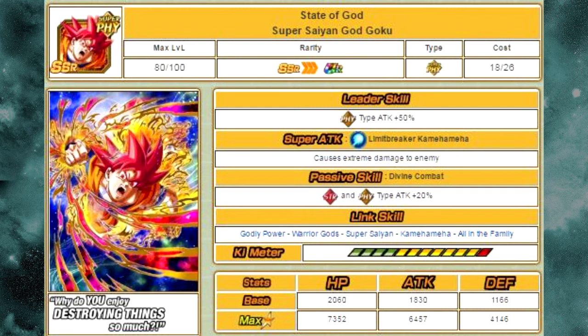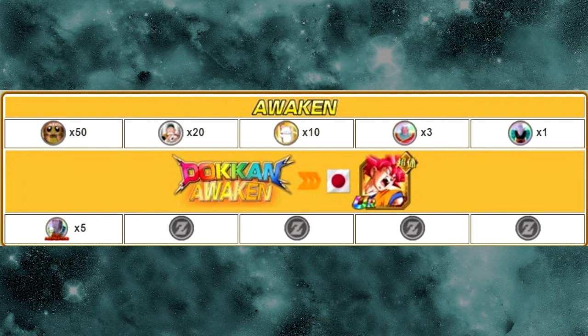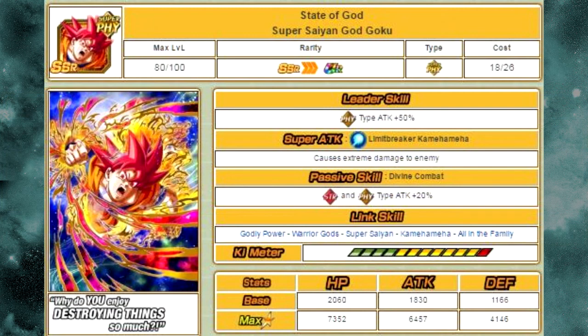The State of God Super Saiyan God Goku card — I would recommend getting your White Hot Face-Off Goku to Super Attack 10, Dokkan Awaken him, and keep that card on your team because he's going to have a future Dokkan Awakening. Just a quick note: from the Beerus, God of Destruction event, 5 medals from there and you'll be able to Dokkan Awaken him in the future, assuming we follow suit with JP. When feeding in the State of God card, I highly recommend Z-awakening him to his Ultra Rare form for that 100% rate, just because it's such a grind and you don't want to have to grind it out.